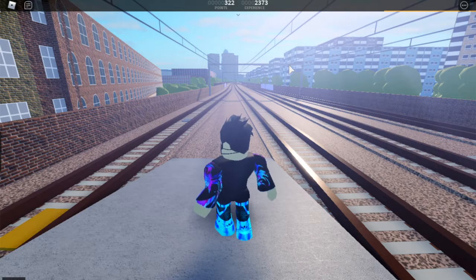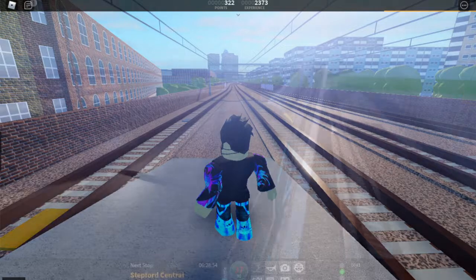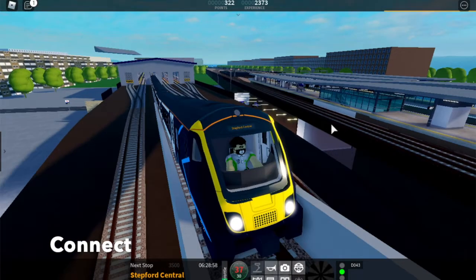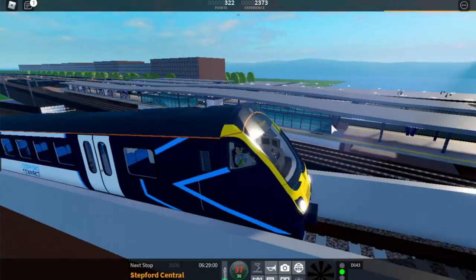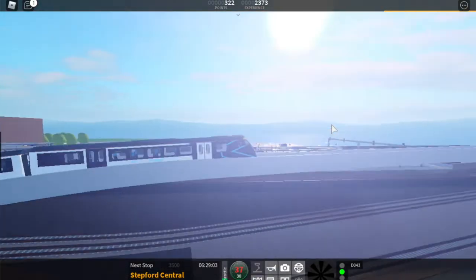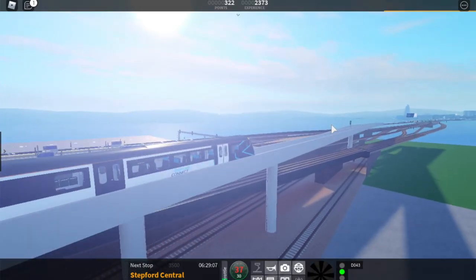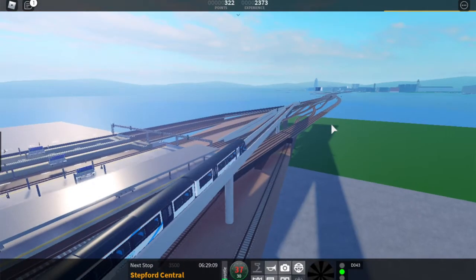That's it for stations, and our next topic is going to be train liveries. Connect and Waterline got brand new liveries. This is the new Connect livery — it actually looks pretty nice. It looks quite a bit better than the old one.